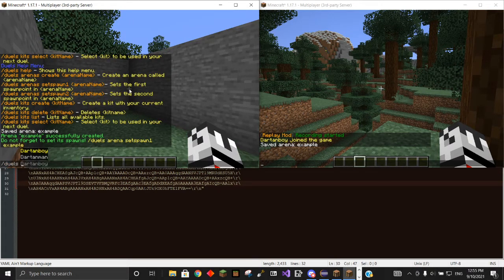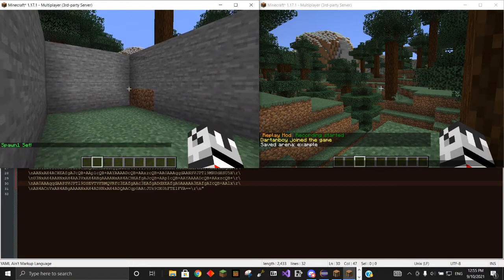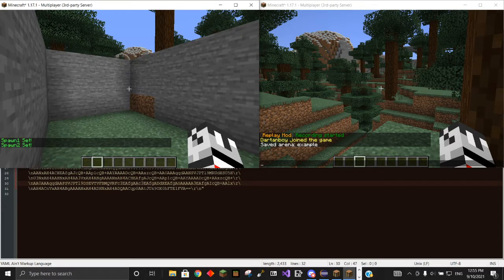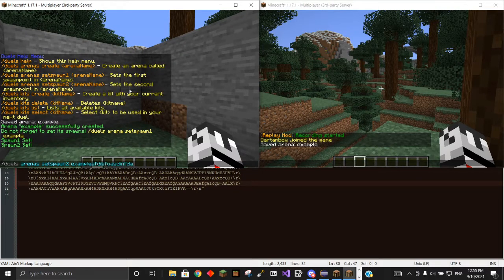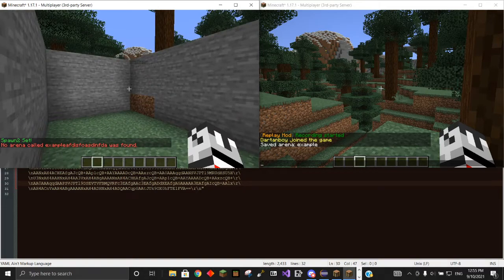Now we have to set their spawn. Dual arenas set spawn one, and the name of the arena was example. Now spawn one is set, and if we go to the other side, we can do the same thing — let's set spawn two — and now both of those spawns are set. If I were to try to do an arena that doesn't exist, it'll be like, oh, that arena was not found. Didn't find that arena. So that's cool.